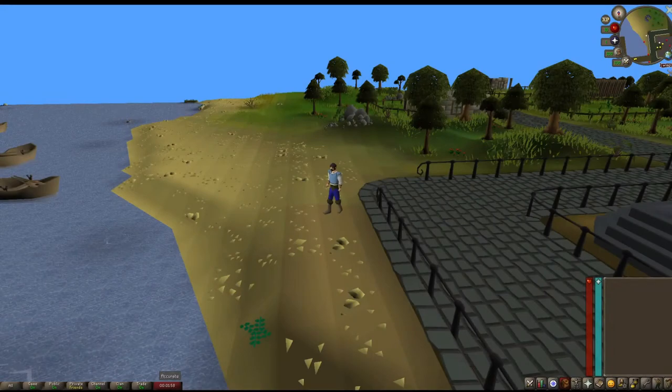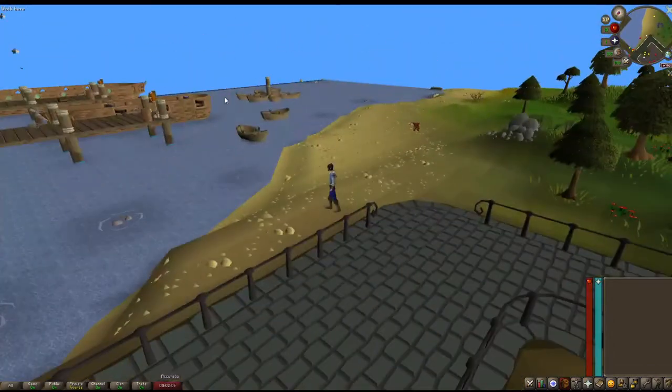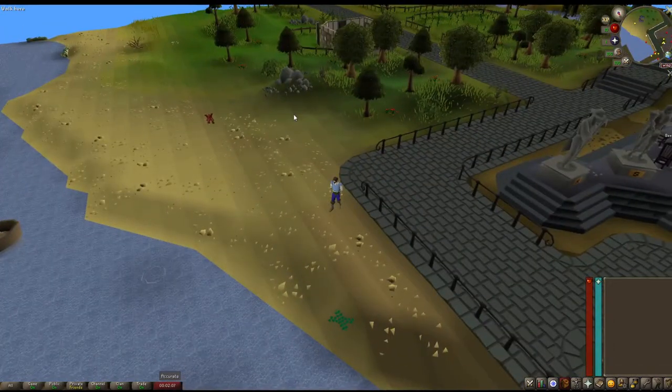All right, episode two. So we're starting off where we left off last time. I think what I'm going to start by doing is getting a small cash stack — a bit of thieving. Cake stalls, that way we can get some food and whatnot. So I'm going to thieve a couple men. I'll come back to you in a bit.